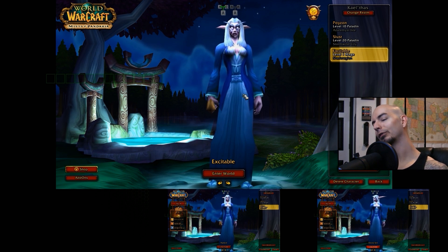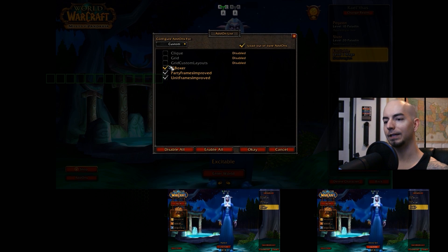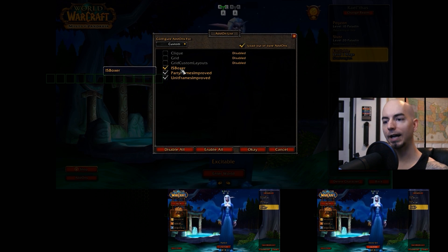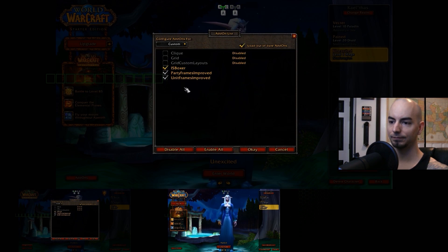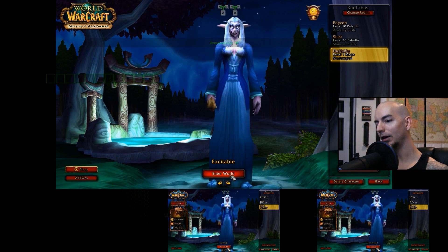So in World of Warcraft, before you log in, you need to check if the IS Boxer add-on is installed and enabled. In order for this to be installed, you would have needed to export your settings from IS Boxer to Innerspace. So if you're already this far, you've most likely exported your settings, so the IS Boxer add-on should be here. You just need to make sure that it is enabled on all of your characters. And it is. So let's log into the game world.